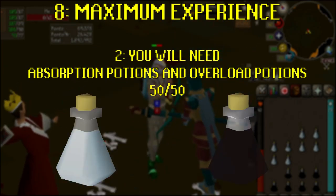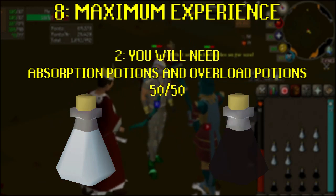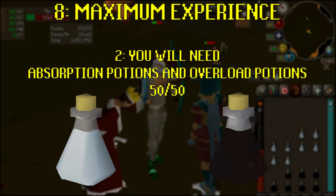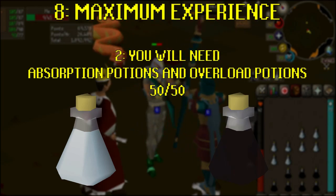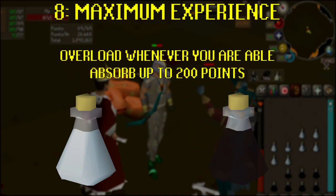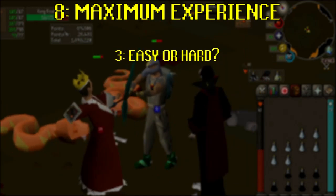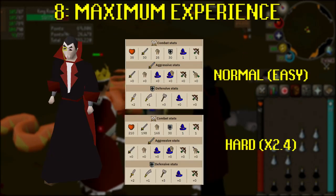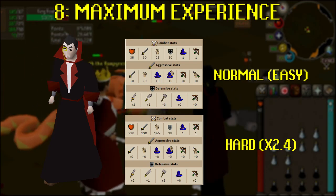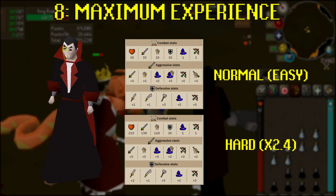Second: you will need Absorption potions and Overload potions. No matter what specified method you're using for training, these potions will be essential. Once you've completed a few Easy Rumbles or Endurance fights using your own supplies and built some points up, spend those points to buy Absorptions and Overloads — 50 doses of each is a good start. Third: easy mode or hard mode? Easy mode means enemies will hit you for less damage, meaning you can spend more time in the zone without dying. More time in the zone means more experience, so you'd assume easy mode is the best choice, but there's a mathematical argument for hard mode being better.